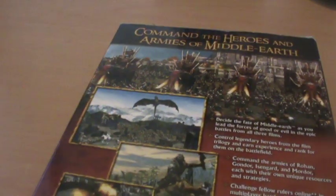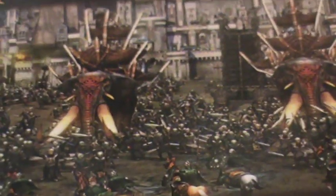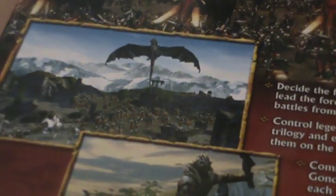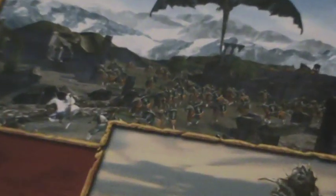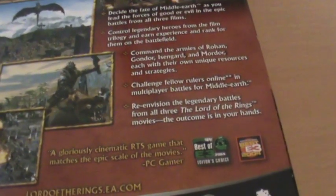On the side we just kind of continue this same image, and it looks pretty good. On the back we've got some more great shots — we've got all the Mumakil over there just trashing the men of Gondor in front of Minas Tirith. We've got the Nazgul flying over some Gondorian soldiers. I think that's Gandalf at the front there. Just lots of great Lord of the Rings shots showing off the sheer size and scale of the game, which really at the time was fantastic.